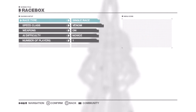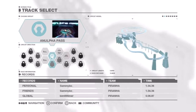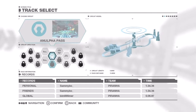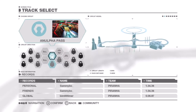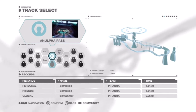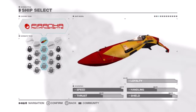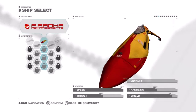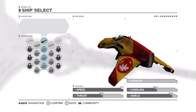So for speed class, let's keep it nice and simple from the start — leave everything as it is, leave weapons on. And we'll pick a nice easy circuit like Anulpha Pass. The fastest time globally is 6.87 seconds — how does someone do that? My personal best is 1.54, so let's see what we can beat on this one. Piranha is my favourite — I think most people will pick the Piranha because it's the fastest. Let's see what we can do.